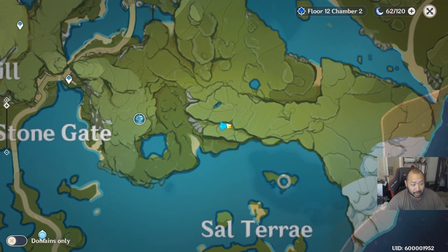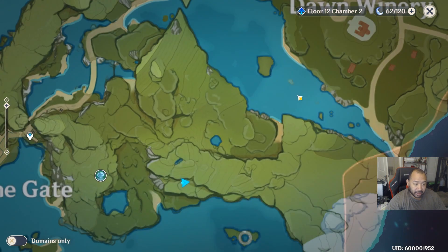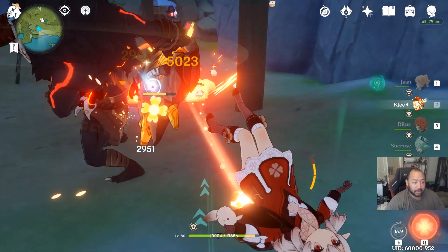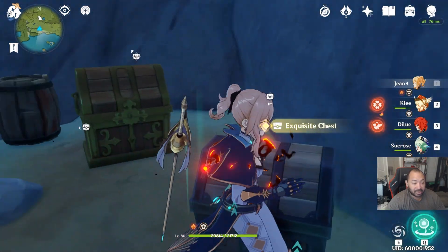This next one that you guys might have missed is on the other side of the mountain right over here. If you're near Stone Gate, or for an easier way, go through this inlet right across from Dawn Winery and make your way up the mountain. When you come down here, be sure to kill every enemy — there should be three chests here: two exquisite and one precious.